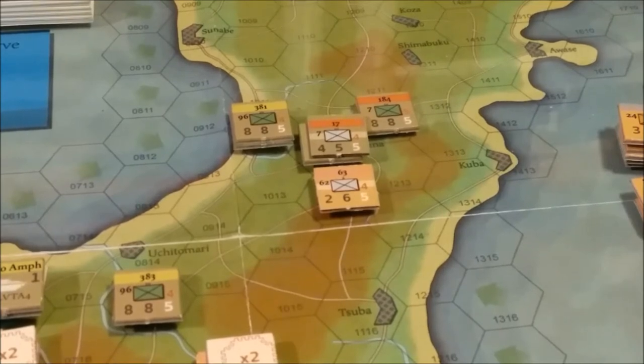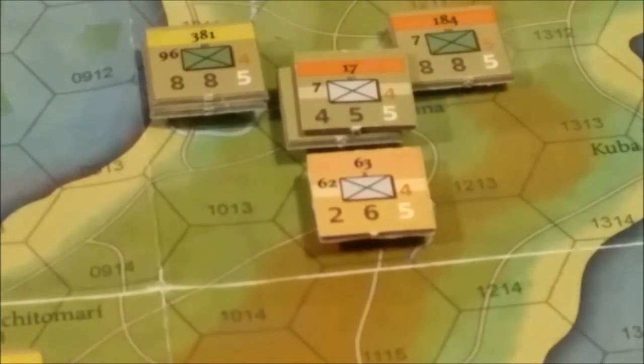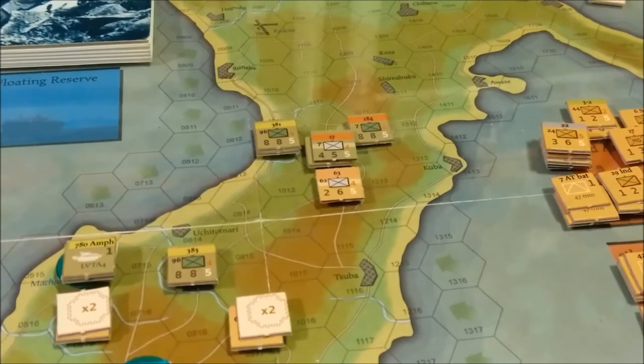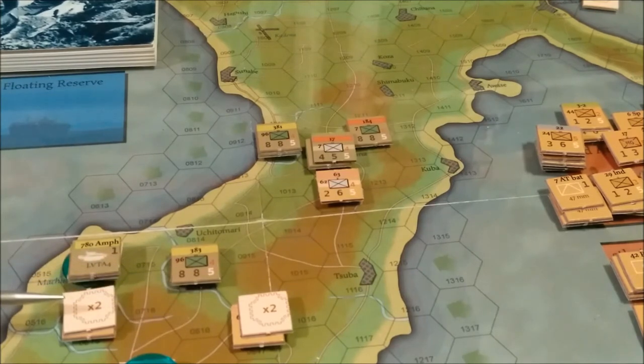So with that in mind, the Japanese 63rd unit is going to pull back one hex because I still have a couple of Japanese units here which can move into position to make attacks. Do I have to attack the same unit or different units? I think I just have to attack with two units. To launch a counteroffensive this turn, the Japanese must attack with at least two regiments. Only one counterattack per month is mandated, so I think all I have to do is make one attack with two regiments.